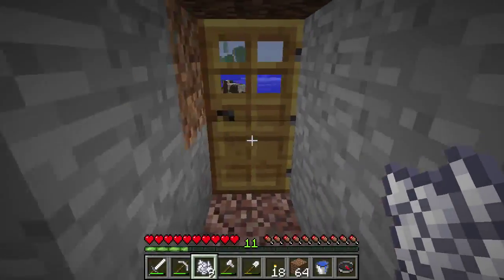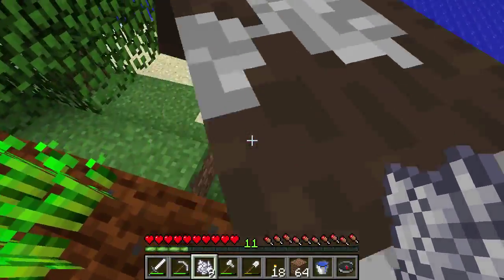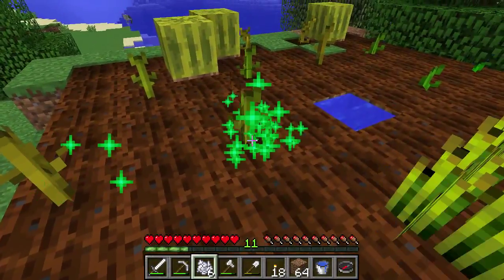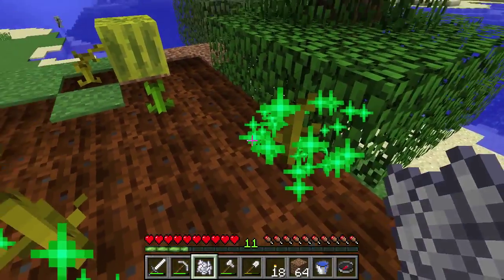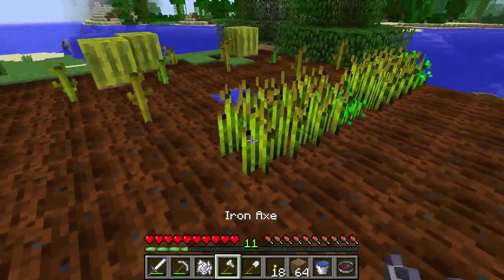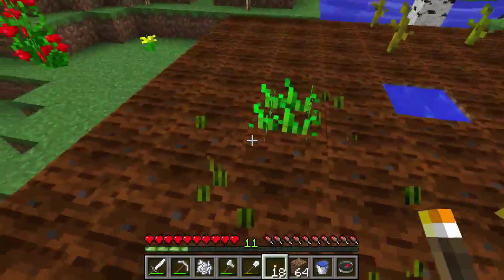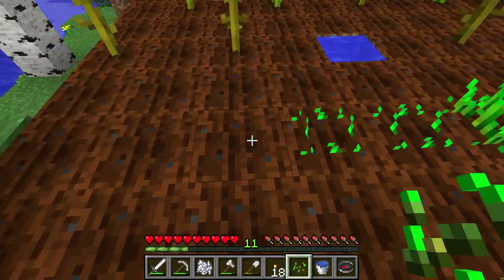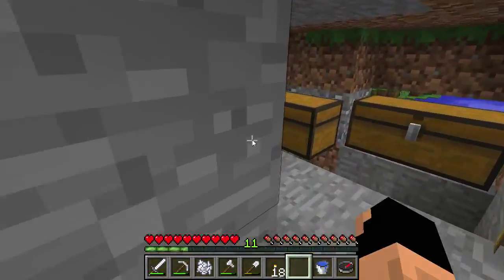And there we go — let's go ahead and hop right on back outside. What are you doing? I want to get off my farm property, please. Thank you. Let's go ahead and grow these pumpkins so that we can have some more. Who doesn't want them? You can make pies out of them. I should not be running on this land, by the way, because it does turn the soil back into regular dirt.